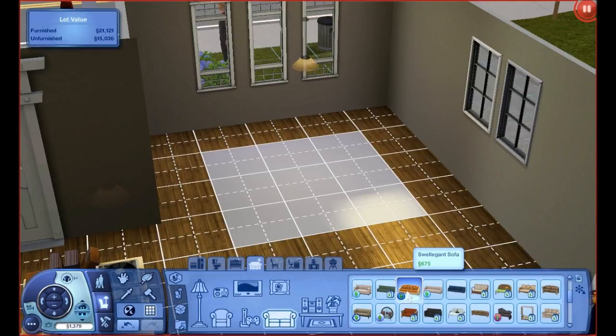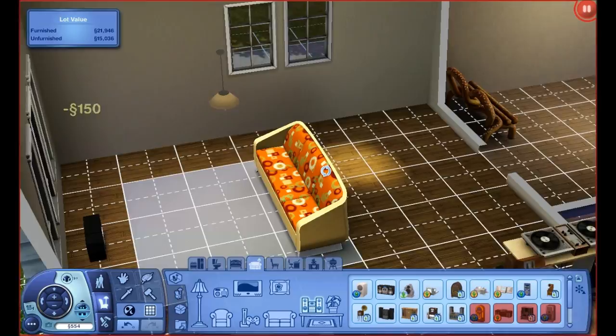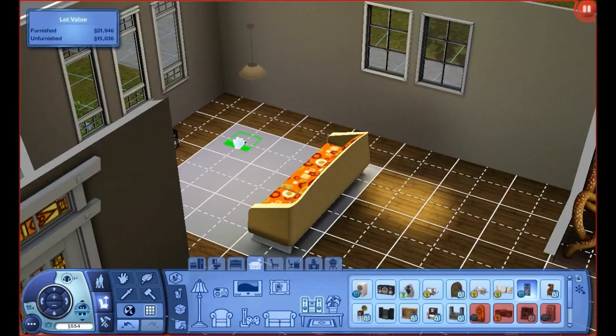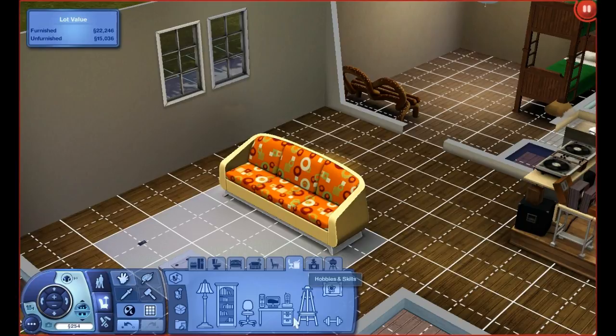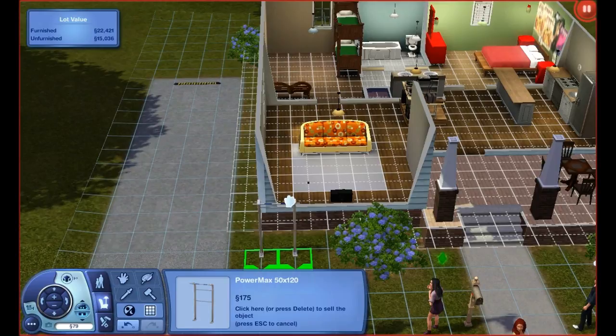I'll go ahead and get the cheapest couch they have. I'm also going to buy a small stereo for house parties. They also have MP3 players, which I'm excited about - that was one of my favorite things from The Sims 2. And there's this Power Max thing that gives you the athletic skill, which our acrobat will need, so I'll put that in the front yard.